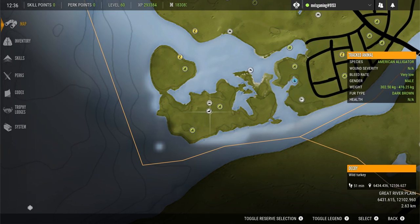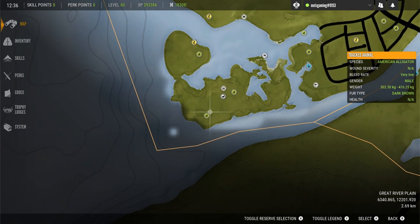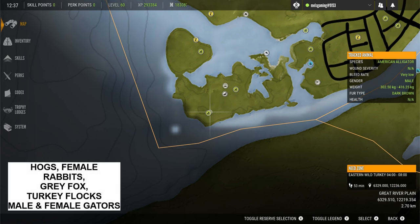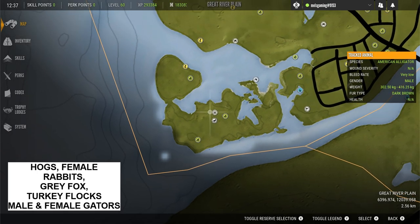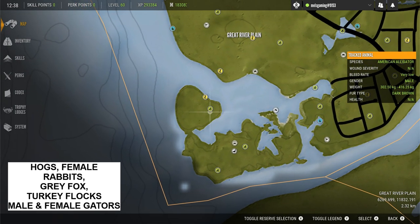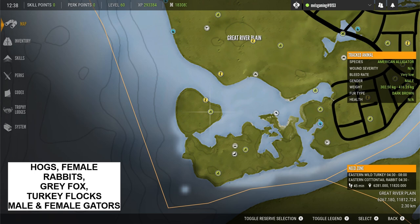We're going to start off with this little island here in the south in the bottom left corner. This little island is an absolute hotspot with hogs, female rabbits, grey fox, flocks of eastern turkeys, and male and female gators that will come here to rest. It's a gem of a spot because it's water-locked on most sides — you can chase animals around and they can't really get away, getting quite a number of kills fairly quickly, especially on things like the grey fox, rabbits, and hogs.